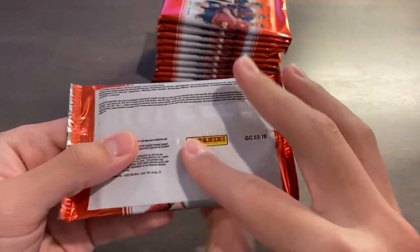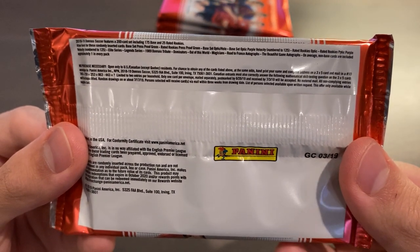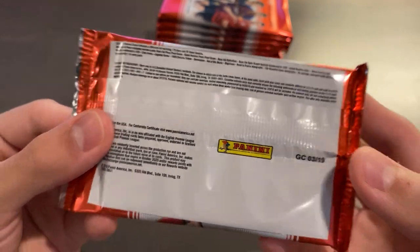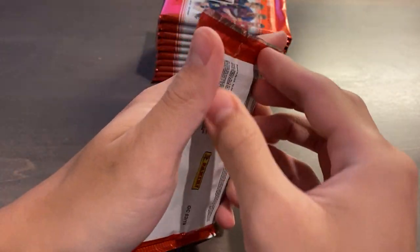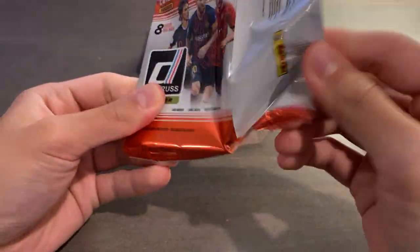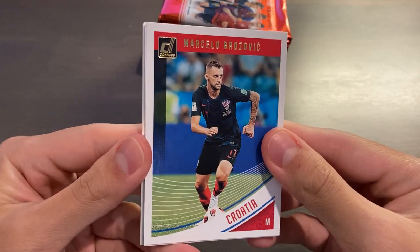You get two purple press proofs per box, as well as one purple velocity exclusive, either from the 175-card base set or the 25-card Rated Rookie set, numbered out of 125 — in the purple velocity parallel, exclusive to these blasters. You can also get autographs as well. Let's take that flap off the rack and open it up. You get 8 cards per pack, 11 packs per box. I've actually never ripped one of these for myself, but I have done a few for breaks.